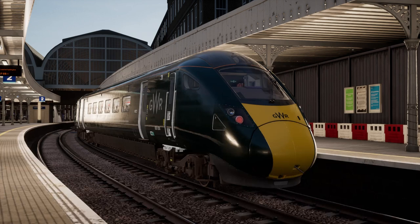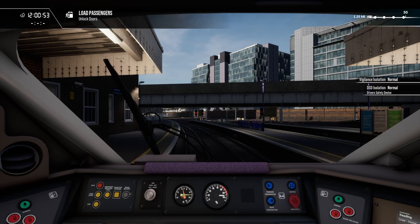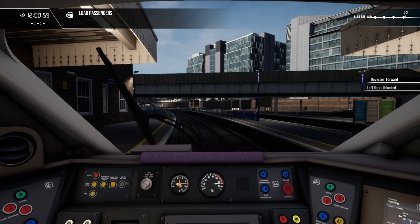Hello everybody and welcome to Train Sim World 4. Today we will be driving this Class 800 from here at London Paddington to Reading, stopping at Slough in between. We'll get the train set up — master key in, that to forwards, doors open on the left.